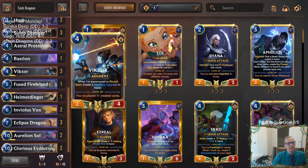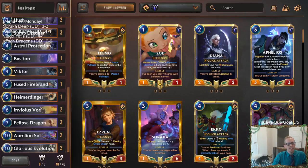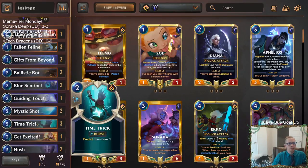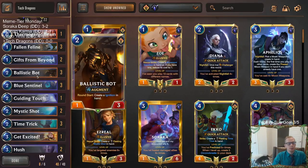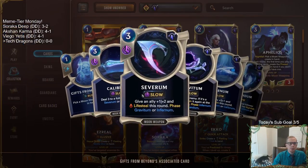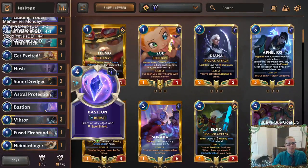So we'll have Tech Dragons. We're going to have Victor for the created cards also, and one Heimerdinger instead of the third Aurelion Soul, because that deals with the tech as well. That's kind of our top end. It should be really cool and fun. Besides that, we're just going to have card draw, removal, blockers. Blue Sentinel is going to be a good blocker. Ballistic Bob will create some cards — we're going to be trying to create a lot of cards. Gifts from Beyond is going to be a key card because it's not only a created card, but these Moon Weapons will have Severum with Lifesteal, so that will help us stay alive. We can try to give one of these big dragons Lifesteal that way.